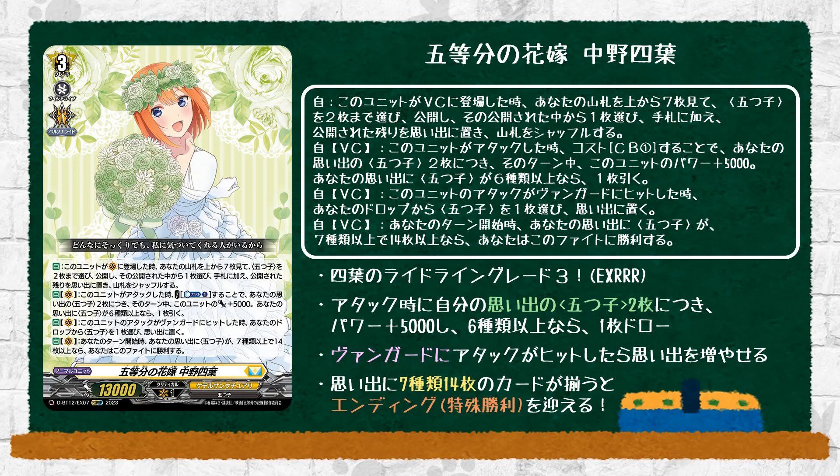The third skill is auto vanguard: when this card's attack hits a vanguard, choose one quintuplet from your drop zone and put it into your memory. Yotsuba usually does not get things well, but when she does, she does — it's kind of her character. Then there's the fourth skill — yes, a fourth skill — where auto vanguard, at the start of your turn, if your memory has 14 or more quintuplets with seven of them having different names, you win the fight. Spoiler alert: we only have six different named Yotsuba Nakados, which means you have to run the seventh card as the Quintessential Quintuplet starter itself. This final skill represents her being the chosen one, the one that beats all her sisters. I was not really expecting this skill, and this is what everything kind of builds up to. The main playstyle is: place your cards into your memory, and once you hit your condition, you win.